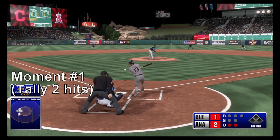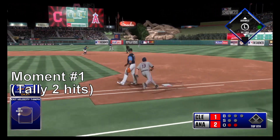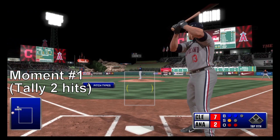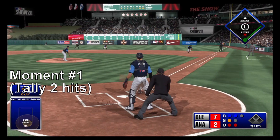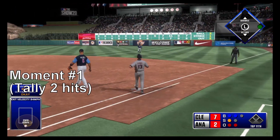He said here it comes — bouncer up the middle and it finds its way through for a base hit. It came into the heart of the plate and they did damage with it. Ground ball right side, and that's by him in right field for a base hit.